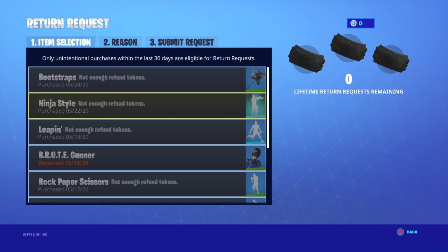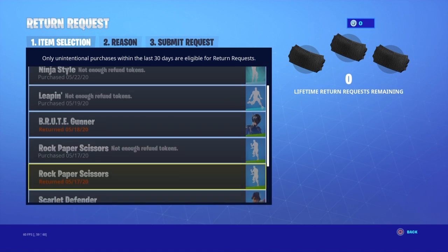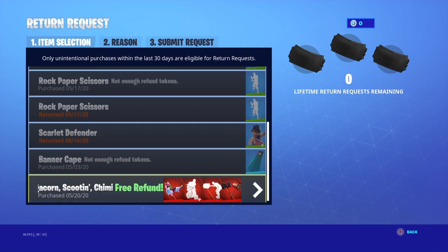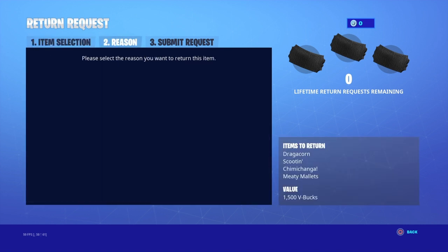I can't refund the Bootstraps, I can't refund Ninja Star, I can't refund Leaping, I can't refund the Brute Gunner, The Rock, Play, and Scissors — I can't do that. I can't refund the Scarlet Defender either. But we do have a free refund on the Scootin' Chimichanga and the Deadpool pickaxes.